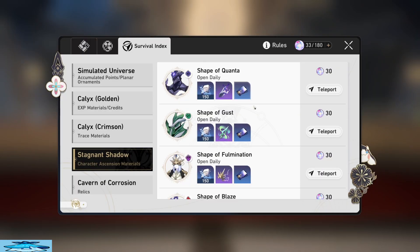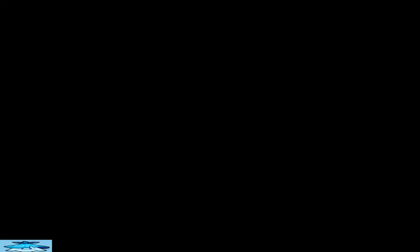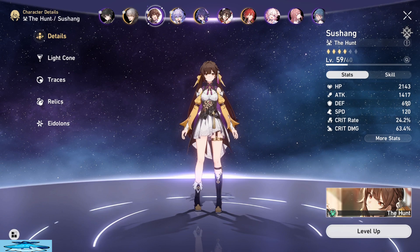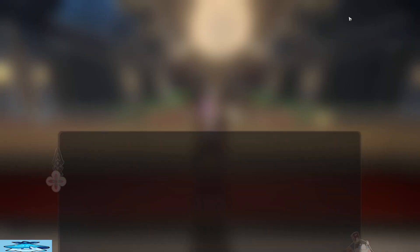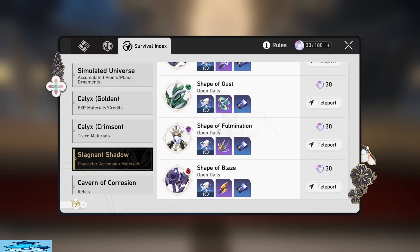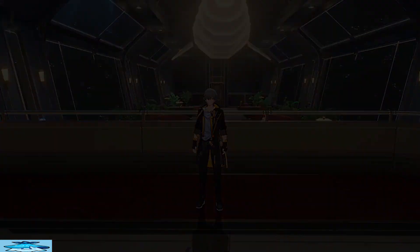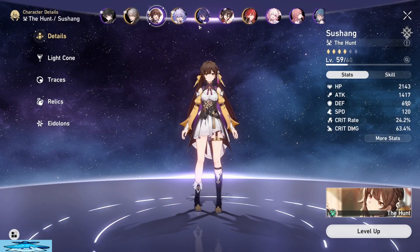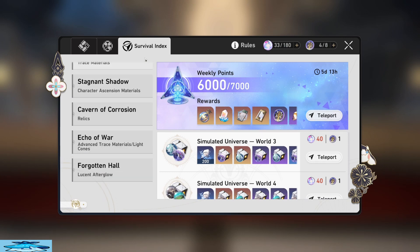Because it's only an increase of 1, it's actually most efficient to be doing these to prepare for hitting level 50. You also want to do them because once you do hit level 50 you'll be able to ascend your characters instantly. So make sure you get enough stagnant shadow materials before you hit level 50 to level up the characters you want to level up — mainly your main four or maybe a few others too.